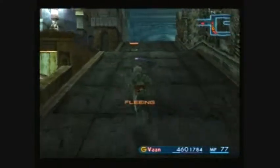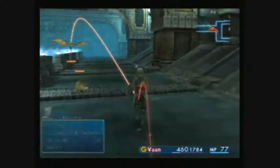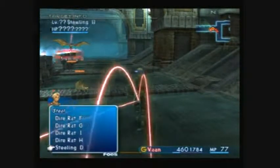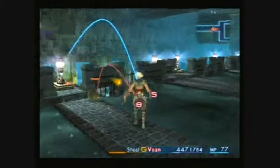In the Garamsythe Waterway, there isn't really much to do, but you can steal an Arm Guard from the Stirrings. Steal from them when you are counting.